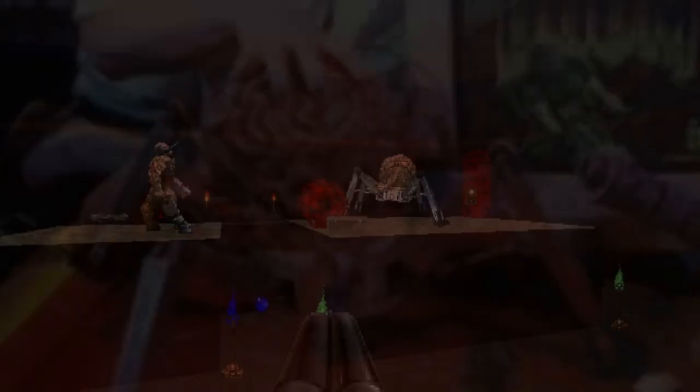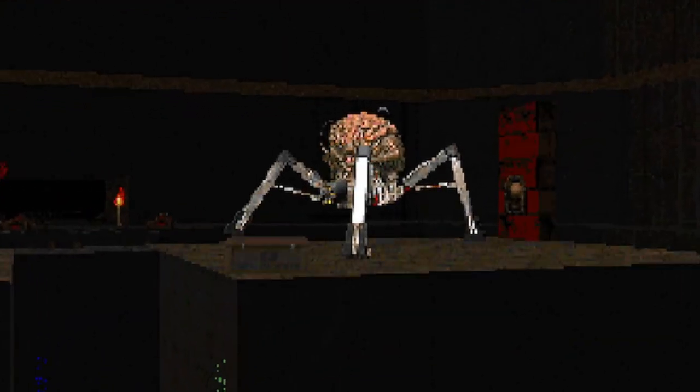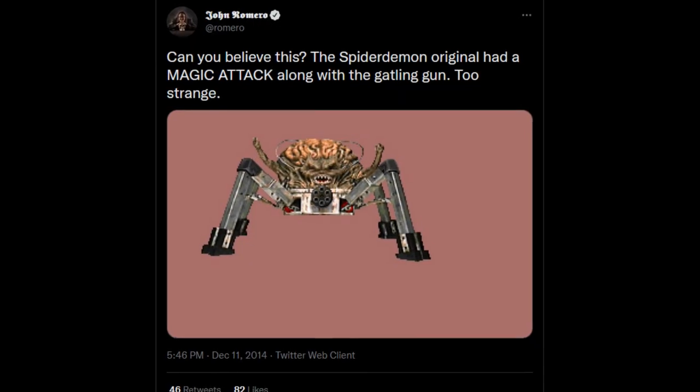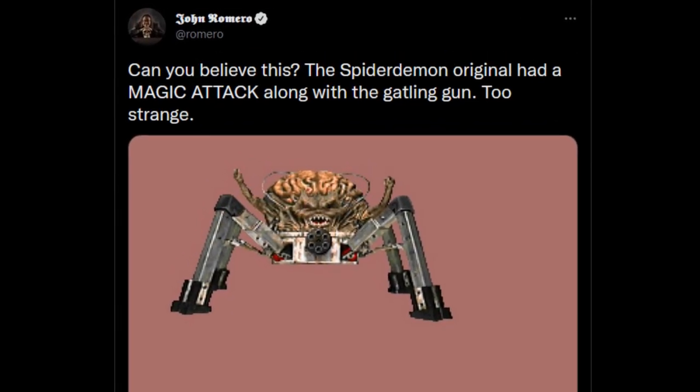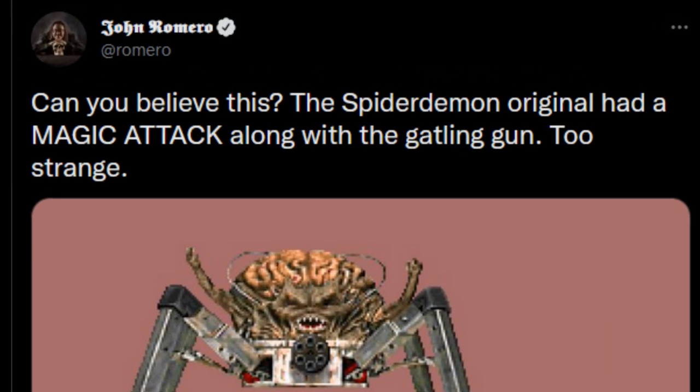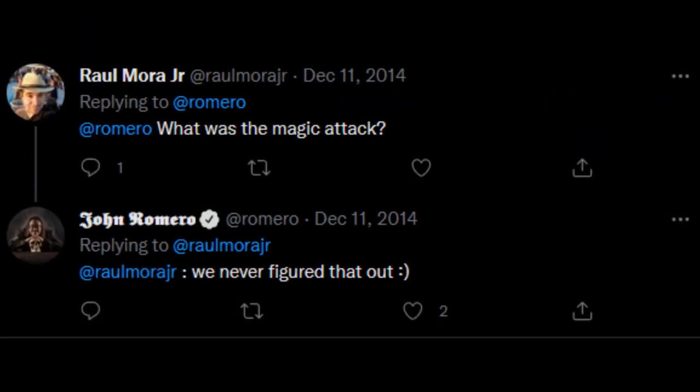It appears id Software themselves thought that she wasn't quite ready gameplay-wise. I've always been fascinated by John Romero's release of the Doom Beta content that showed this image in particular. The Spider Demon was meant to have a secondary magic attack — but not even the id boys could figure that one out, hence they scrapped it.